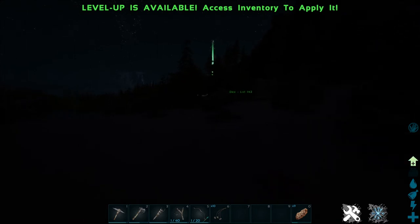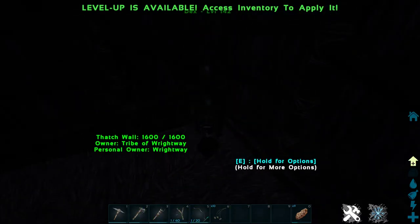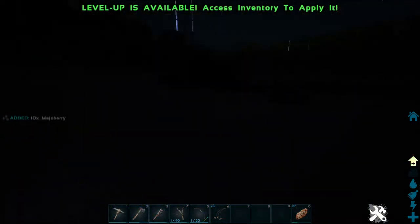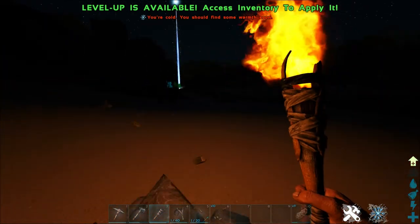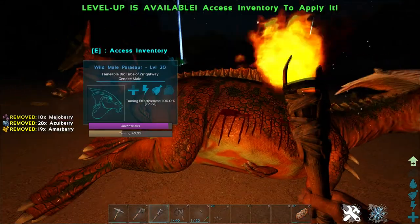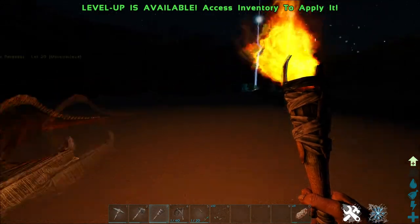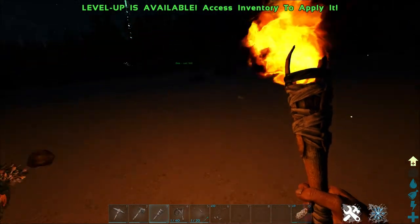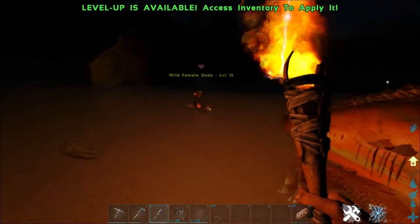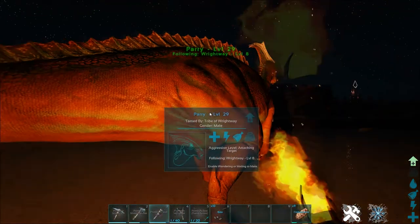Once you've done that, go back to your dodo and grab the berries off it, then run over to the parasaur. Always remember where you knocked out the dinosaur — that's a big mistake I tend to make. Simply put the berries in its inventory, just like you would with the dodo, and as you can see it is taming up already. A dilophosaur would allow you to kill things and gather more meat more easily.